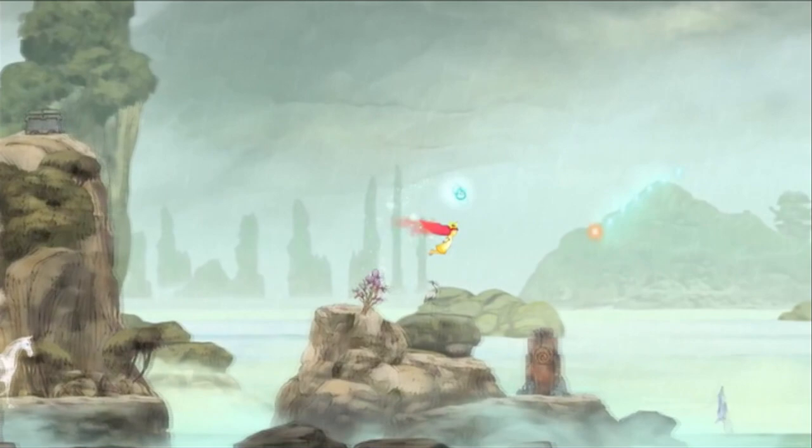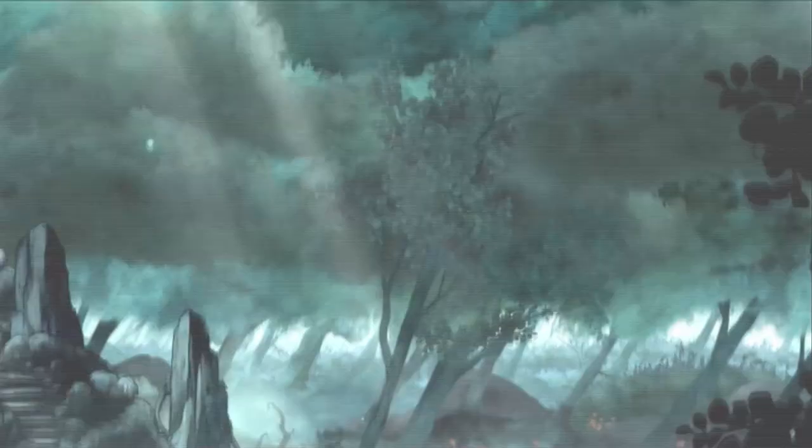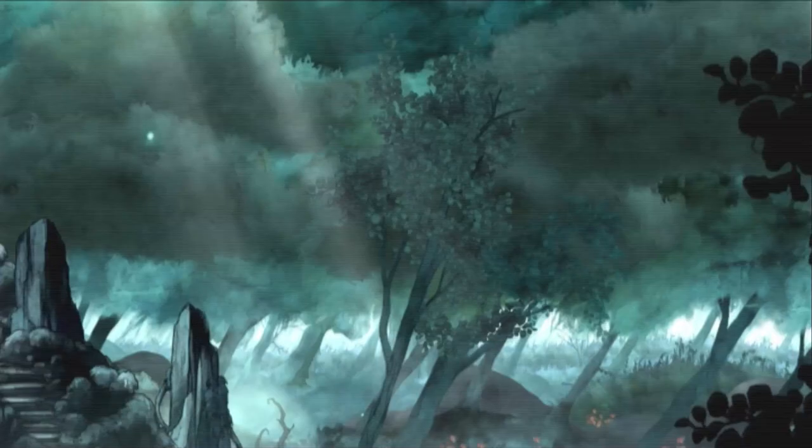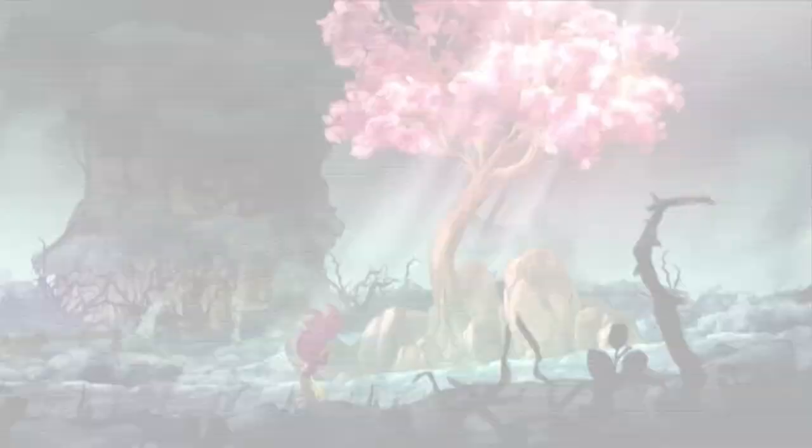Even the movements of Aurora are dreamlike. The artwork in this game is the striking feature about it all, and with Child of Light using the UBR framework you can see that this engine is great for 2D titles. You'll have seen it in Rayman Origins, Legends, and you'll get a look at it in upcoming game Valiant Hearts.